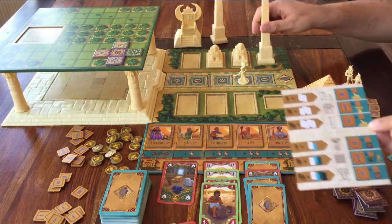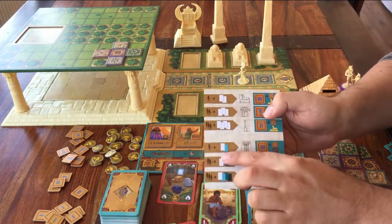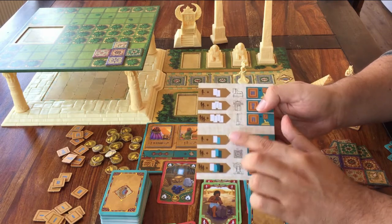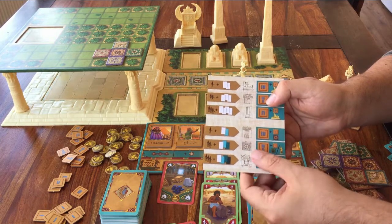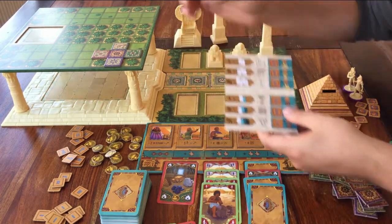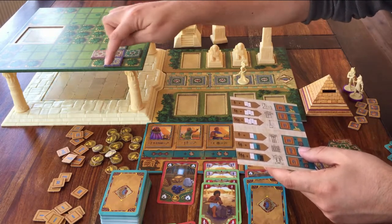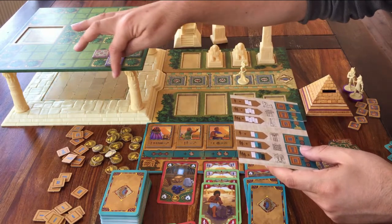Number four: pay one worker and two materials that are not the same — for example, one wood and one stone, as long as they're different. Then you can build one piece of wall. That will give you three scarabs, plus one extra scarab for each tile square that touches it on top of the palace garden. Each single square counts as one extra scarab if the wall touches it.